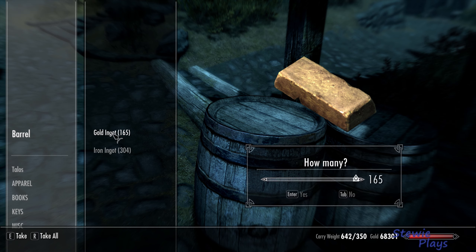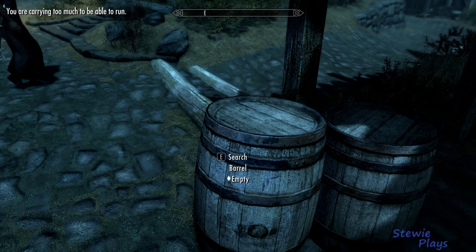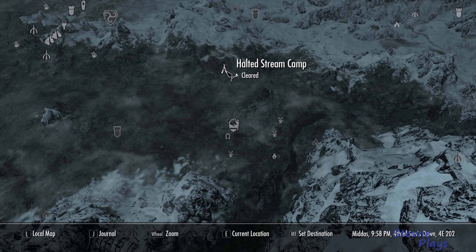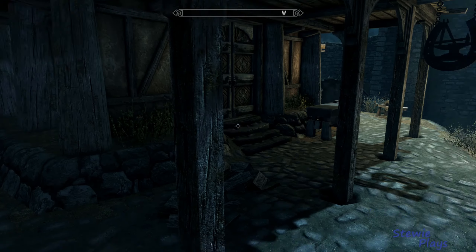The gold ingots I converted from iron ore, which I'll show you on the map. Here you will get a book called Transmute, which turns iron into silver and silver into gold, and then you just smelt them down. So that's rather quick to do.